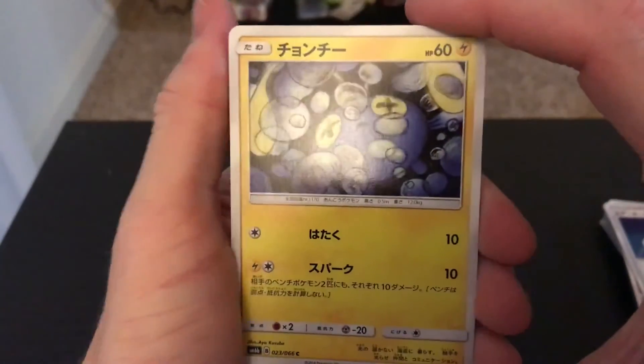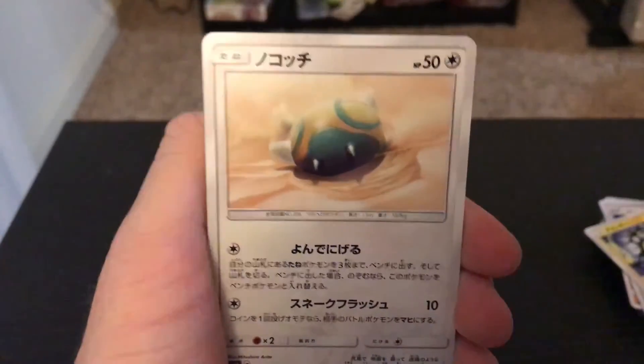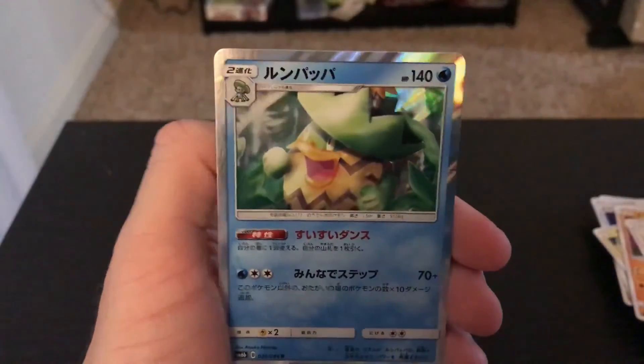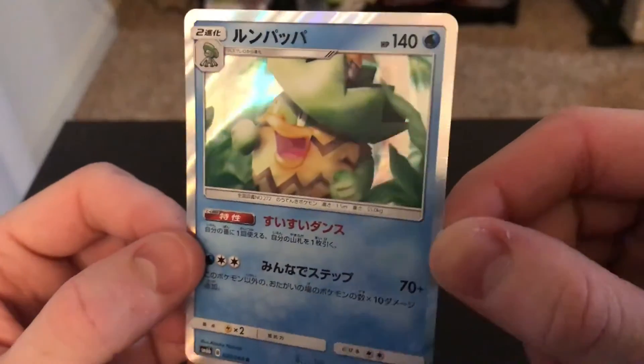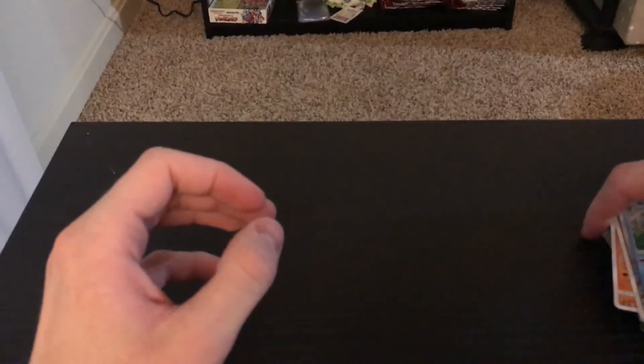Alright, one more pack left in part two. Let me do a little recap of what we got. Alright, final pack for this part gives us Lanturn, this cool Onix, Dunsparce, The Rocket's Trainer, and the Ludicolo holo. This is also a really nice card.